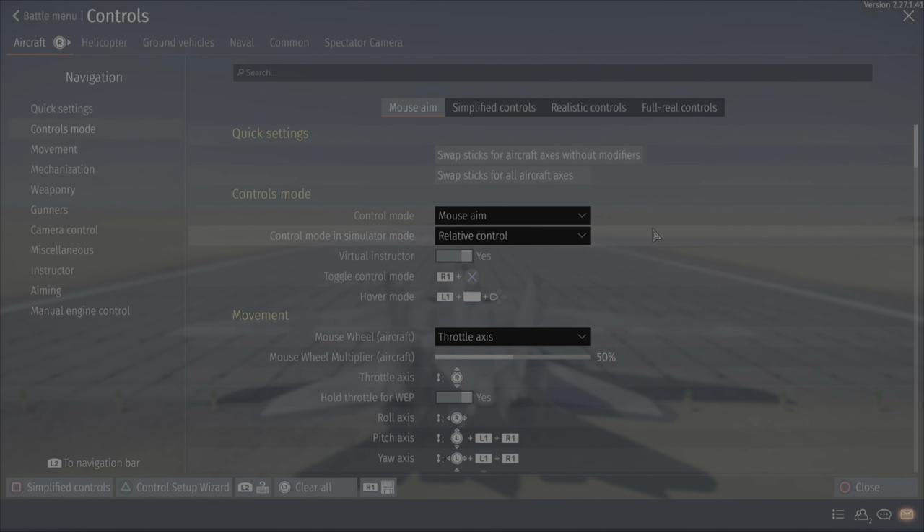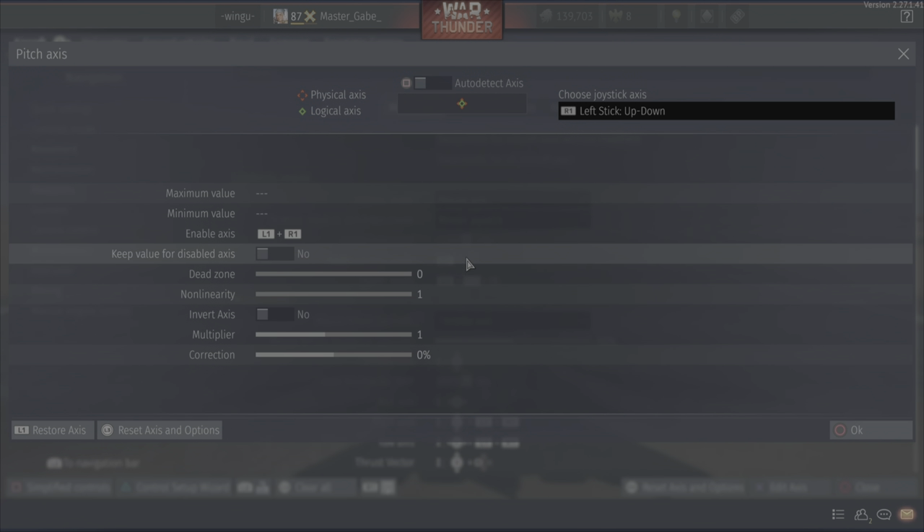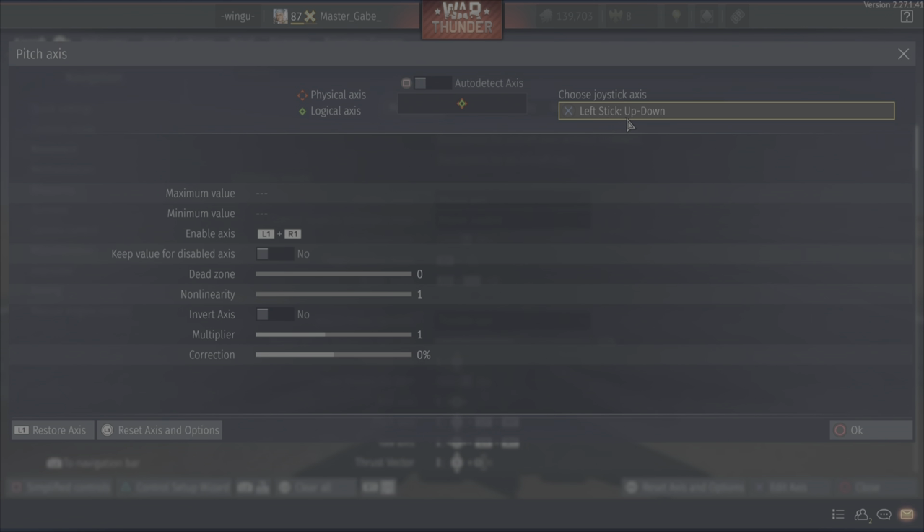First thing — make sure this is on mouse joystick, and I'll explain why in a minute. Hover mode pitch and yaw axis is an interesting one — this is how to do Cobras and stuff. If you saw my other video you're familiar with this. Basically, I hold down these keys and that puts me in a sim mode, and then I can use these inputs to control my pitch and yaw.